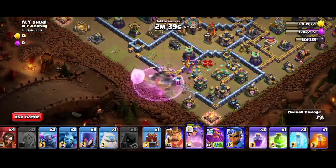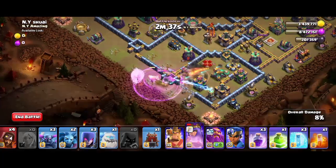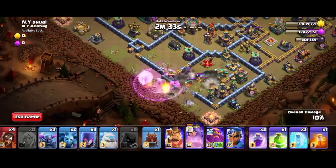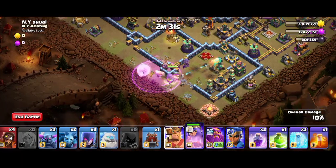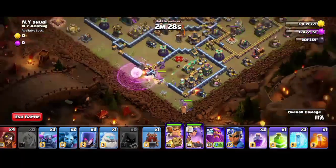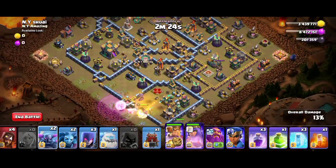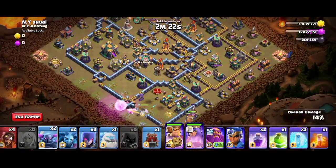Use the Rage Spell on the King and the heroes, and be ready to use the Headhunter to take out the enemy Queen. Be precise while taking the enemy Queen. After that, clear the outer buildings using the King, and use Pekka on the other side to let Pekka clear the right side outer buildings.